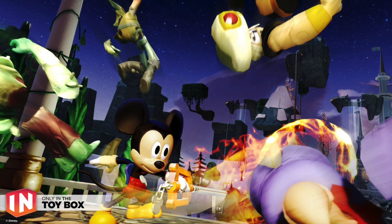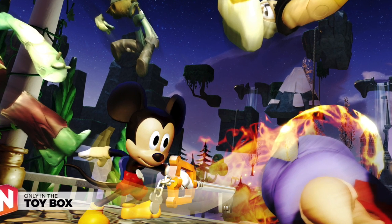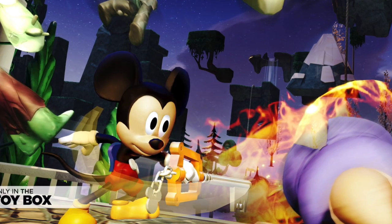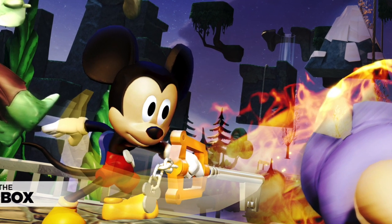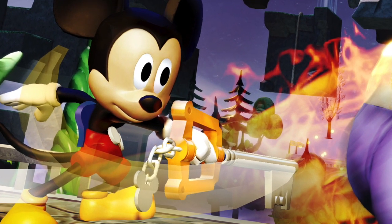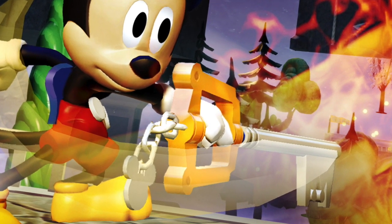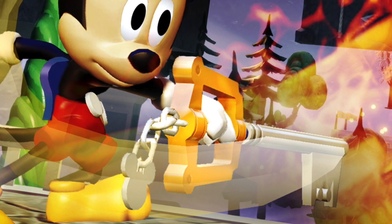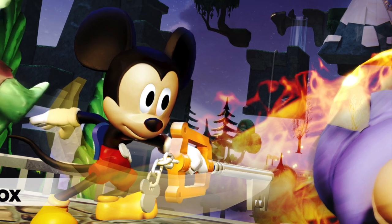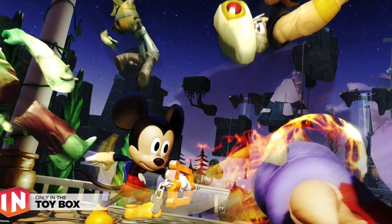Rounding off the news was the ultimate unlock for this year, which is going to be the Kingdom Hearts Keyblade — you can see Mickey holding it here. This is the item you unlock when you get all figures in and upgrade them all to maximum level. In Disney Infinity 1.0 you had the lightsaber and in 2.0 you had the land speeder as ultimate unlocks, which were essentially teases of upcoming content — so this makes me wonder whether we're going to see more Kingdom Hearts content coming. We also had news that the toy box creators' choice figure will be Peter Pan, not coming until next year.